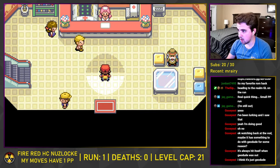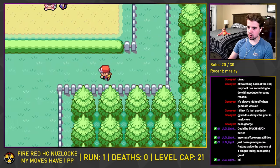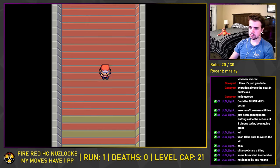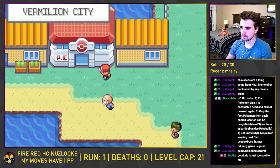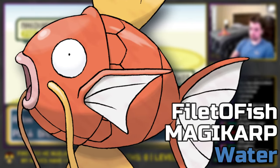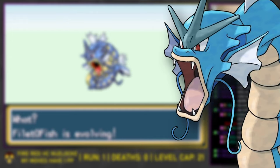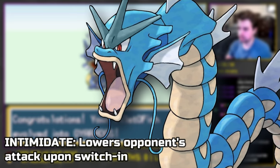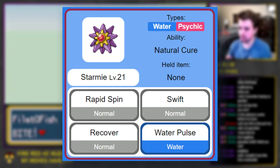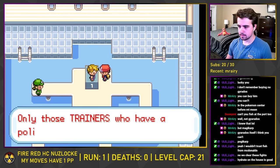We aren't going to challenge the Gym in Vermillion just yet — what we really want is an item we can find there. On our way over, we capture Chia the Meowth, and travel underground beneath Saffron City to arrive in Vermillion, where we pick up the Old Rod. We use it to fish in Vermillion to capture Filet-O-Fish the Magikarp. With a level cap of 21, we're able to evolve this floppy fish into a Gyarados. The main reason we want Gyarados is its Intimidate ability, which will allow us to weaken Starmie's Swifts. Swift is Starmie's best tool to check any Grass-types I bring, so weakening it will in theory give Onion a chance to take it down.